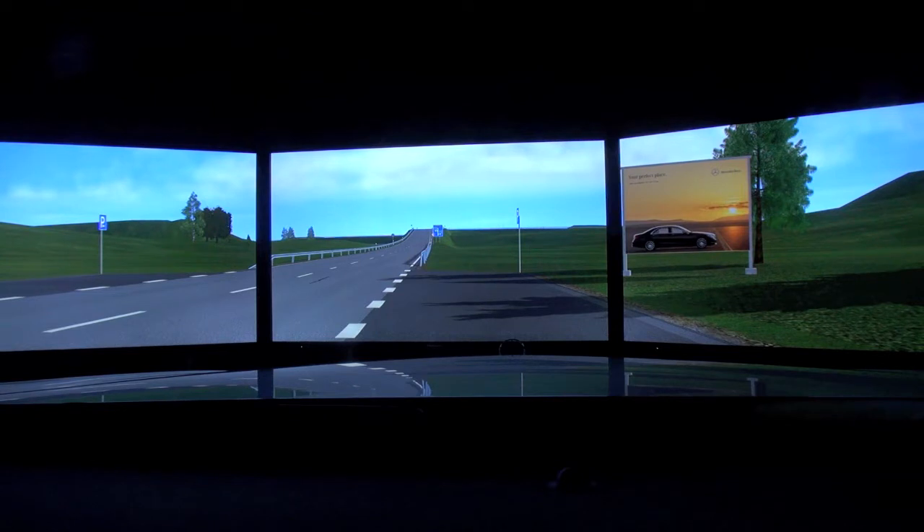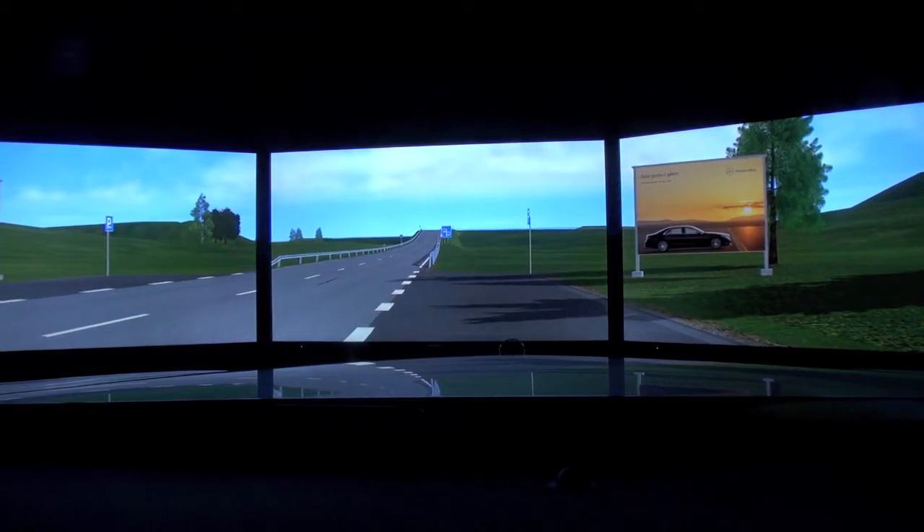Here you can actually feel what it would be like if you were in dangerous situations, and you'll see what the intelligent drive systems can do. We're starting with the car parked, engine running, connected to the computers. I put it on drive and start moving.